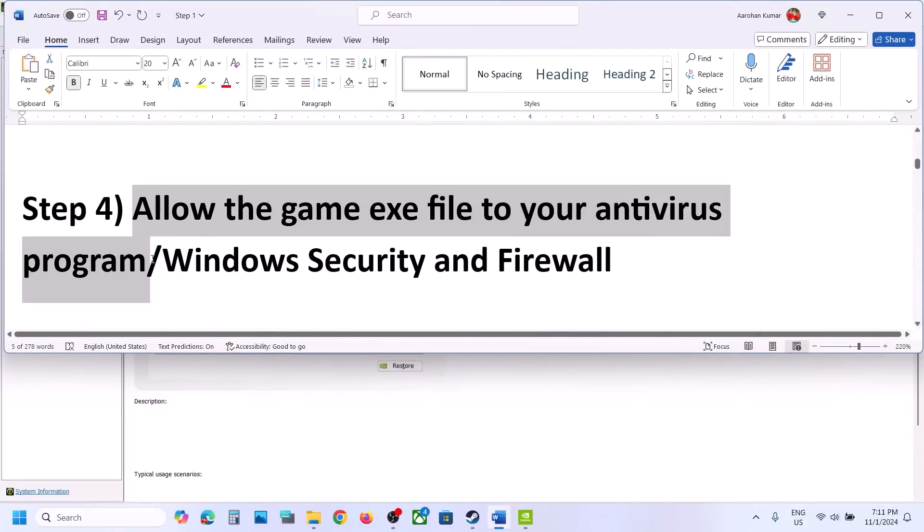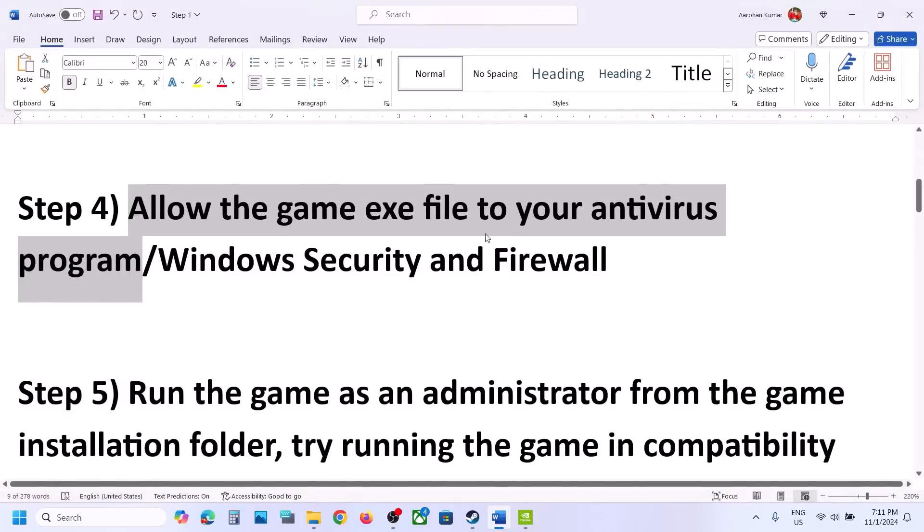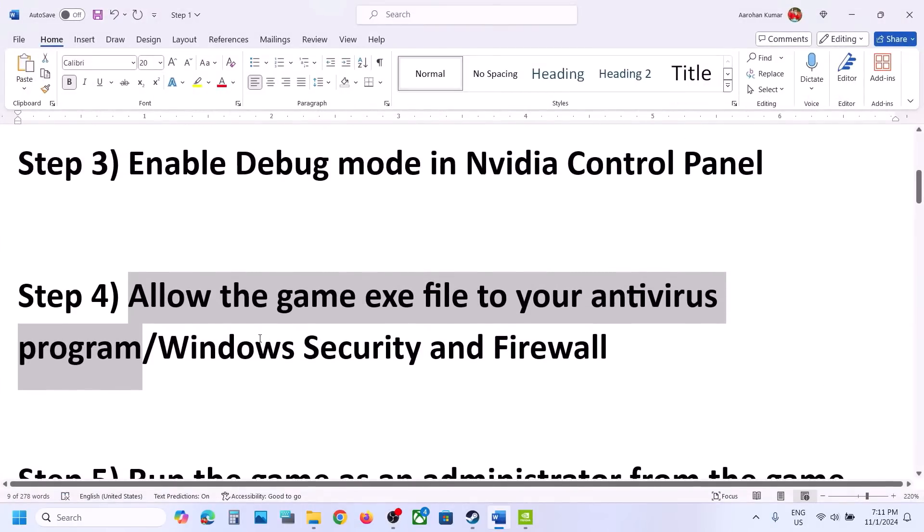The next step is to allow the game exe file in your antivirus program. If you have any third-party antivirus like Avast, Norton, Bitdefender, McAfee, or whichever antivirus program you have, allow the game exe file in your antivirus program. If you're using Windows Security, open Windows Settings and go to Privacy and Security.